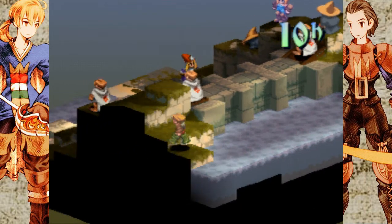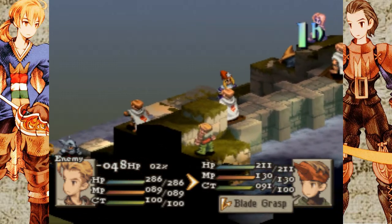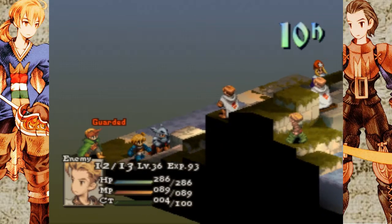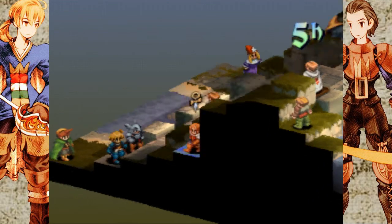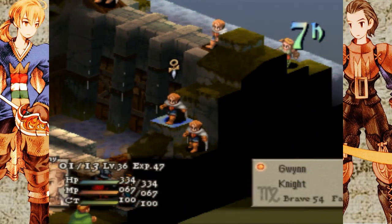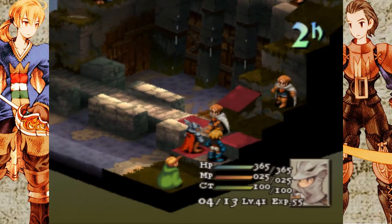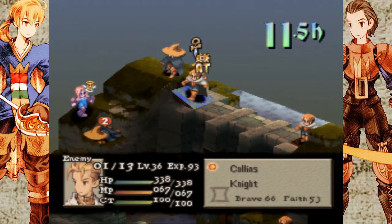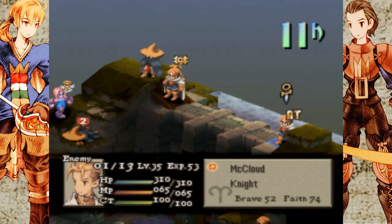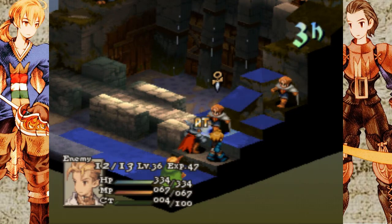The first is that the knights standing on the switches will actually never move. That's kind of handy to keep in mind for planning purposes. But it also means that until you kill one of them, you're never actually going to be able to hit them in the back, which can be rather annoying — because knights are rather annoying to deal with.